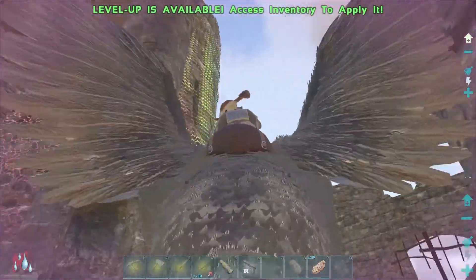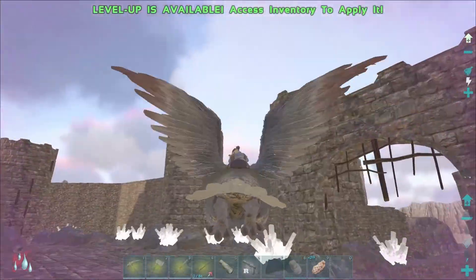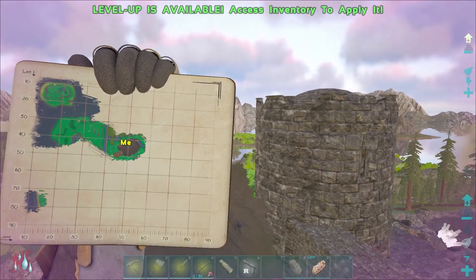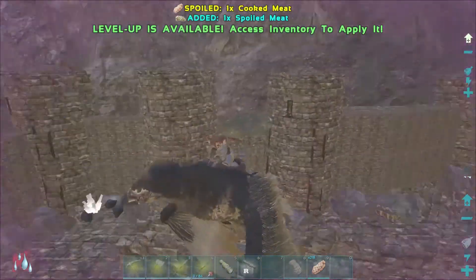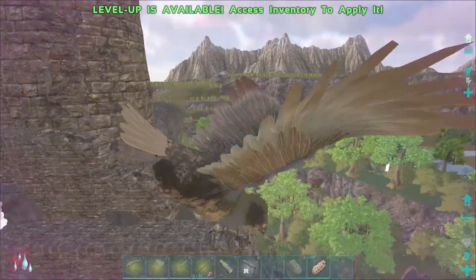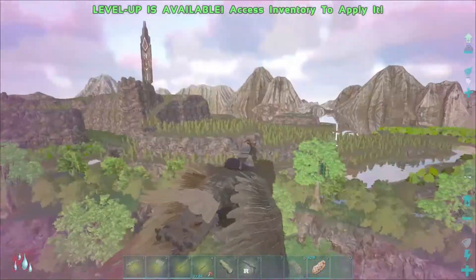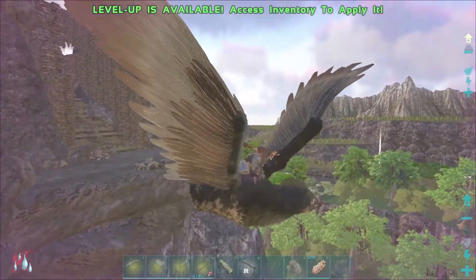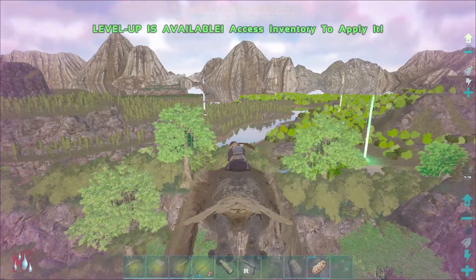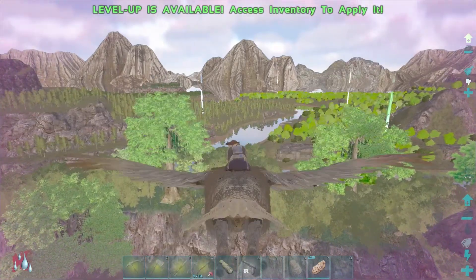This is where the entrance to the cave is, on the southwest part, right in that hole there. I'm gonna go get some water and head back to the base, and if I find a quetzal on the way there, I'm gonna try and tame it to see if we can get an Equus.